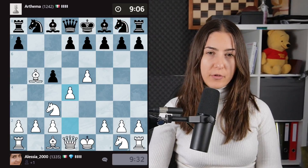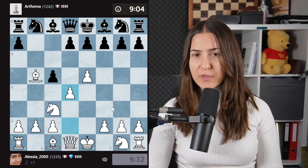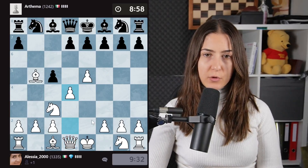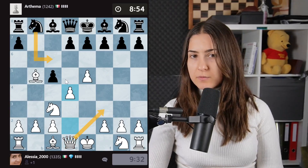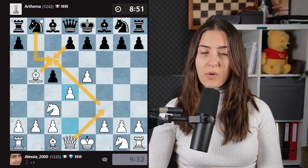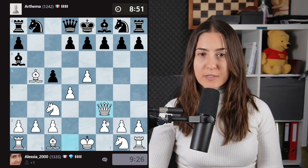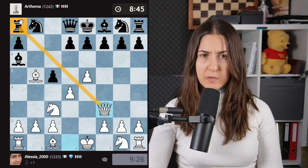Now I will go for the center, open up the center. I was thinking about queen f3 attacking the rook, but there is a knight here. After queen there, knight here, takes takes — I win another pawn. I could win up to three pawns. I will play this move. I'm attacking a rook and I'm going to take this rook.